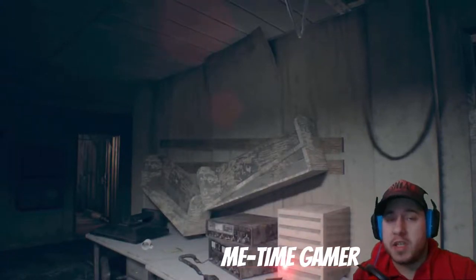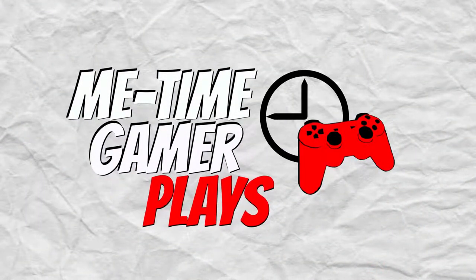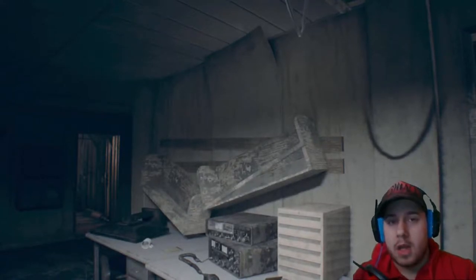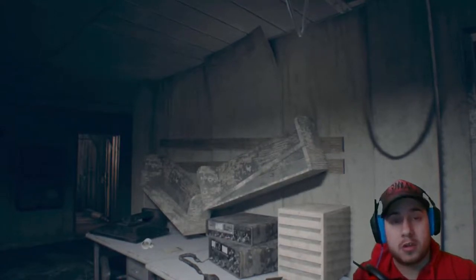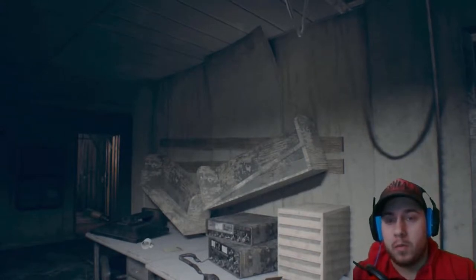What's up everybody, MeTime Gamer here with another part of Resident Evil 7 Biohazard. We're dropping right back in - where we left off, we finished the tape with Mia on the boat where she's trying to find Evelyn. Now we're gonna try to find Ethan on the boat. If you're not sure what happened before, definitely go watch all the other parts.